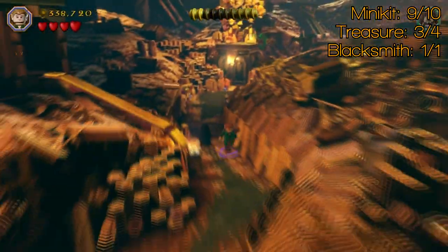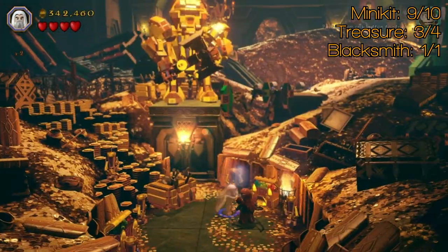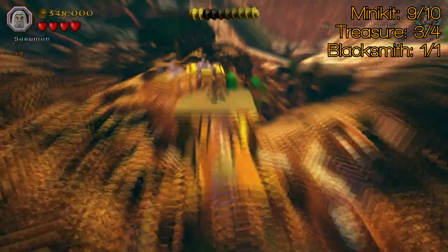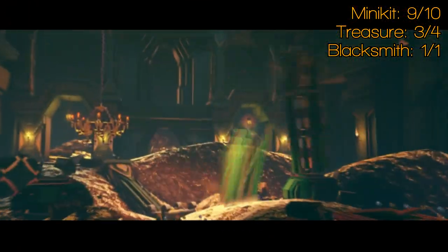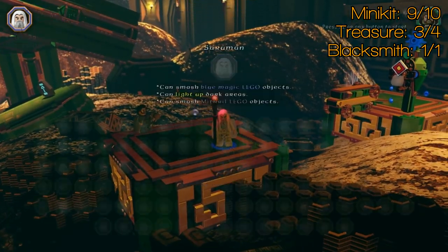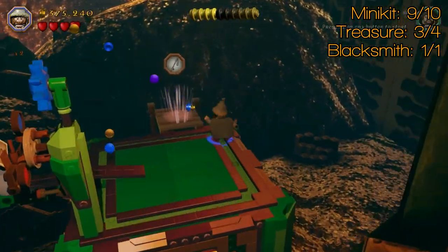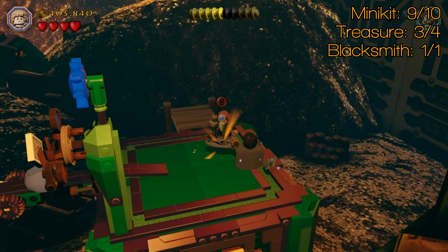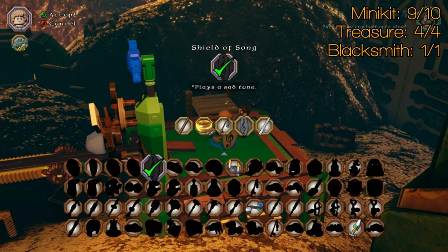Plug on through. You can get a bit of height and shoot these things with the elf. You can unlock Lindir pretty early on — she's at 30 grand — if you need an elf before you unlock them in story mode. Pull this down with the flail character. Then use Ori and smash that once with his catapult, which will build a path over here. You'll see two purple coins and a fishing rod position. Switch to Bilbo or use the mithril fishing rod, go fishing, push it late for a little coin bonus. And there's treasure number four — the shield of song, which plays a sad tune.